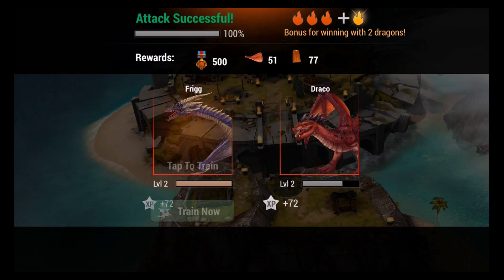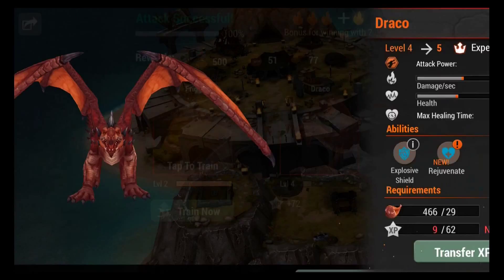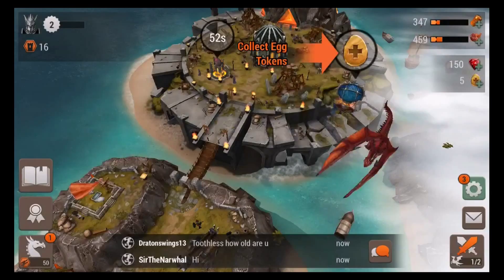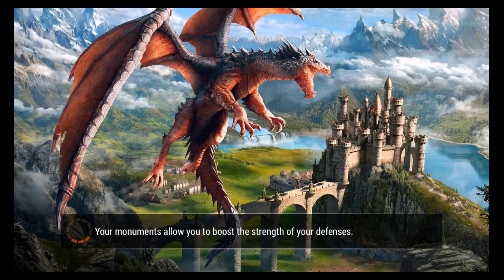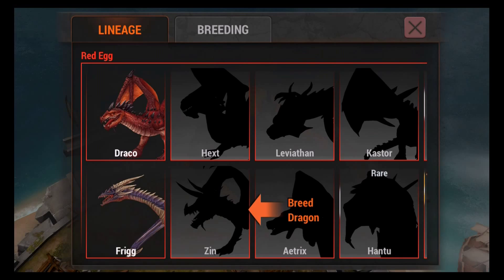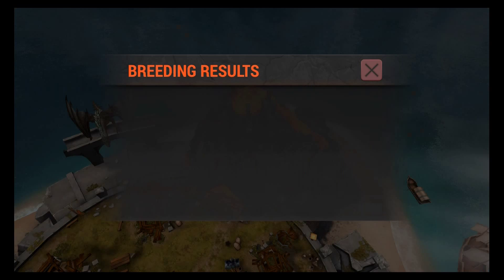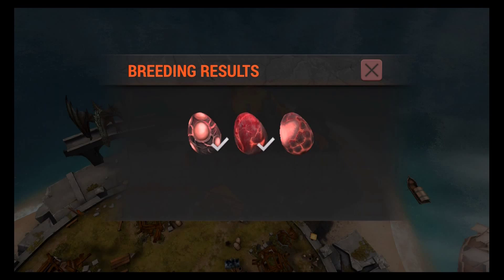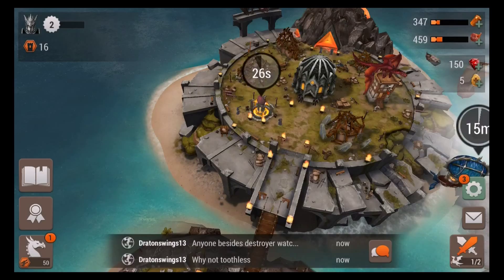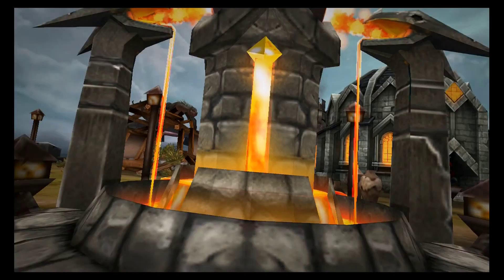One dragon got another level, and we can probably level Frigg up to two as well. Mission accomplished — we got a bunch of tokens. Let's breed another dragon; it says we can breed Zinn now. Hopefully we get it — yes! Hexed is just about done incubating, so we speed it up. A little cutscene plays and we get the dragon.